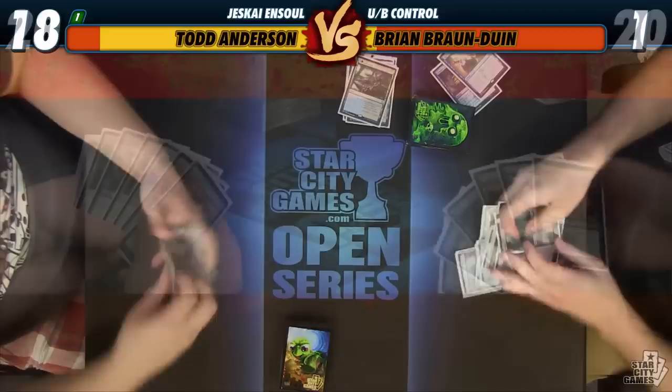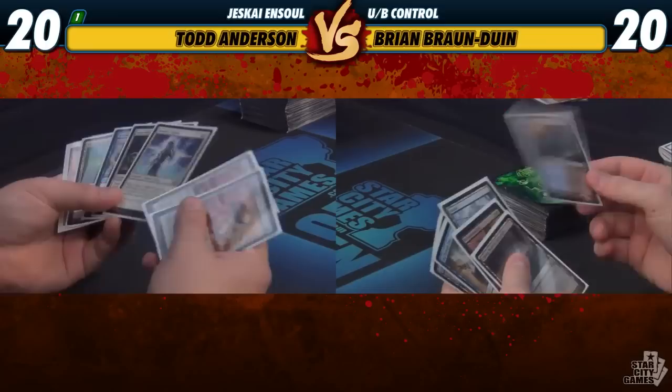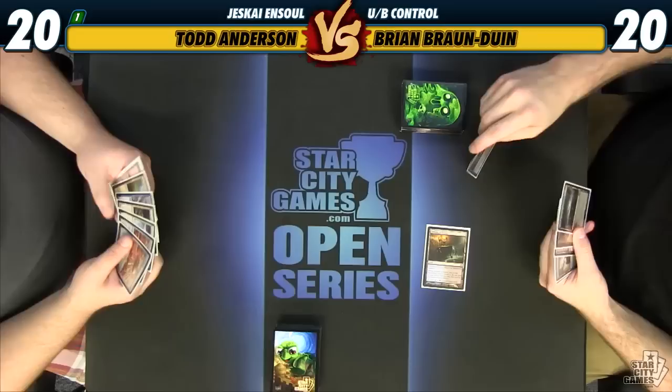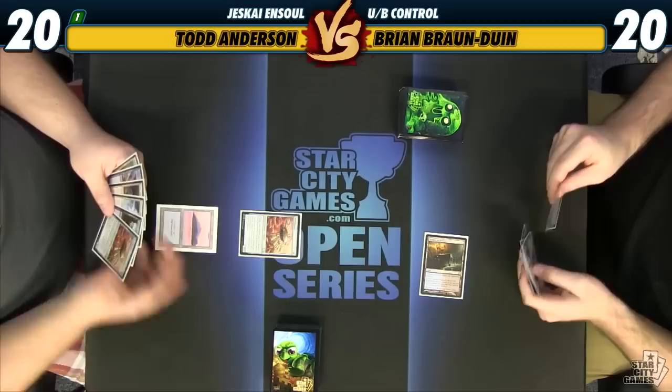I had a mulligan of six and this hand's not great, but it's definitely not a mulligan, so I'll keep. My hand is really weird — we want to draw at least one way to make these Ornithopters good. I'll scry. It is another land which I don't need, so bottom. Ornithopter. Island. I don't really want to play the second Ornithopter — even though he has a lot of discard spells, I don't really need to run my guys into Bile Blight and Drown in Sorrow. If he kills that one, then I'll play the other one.